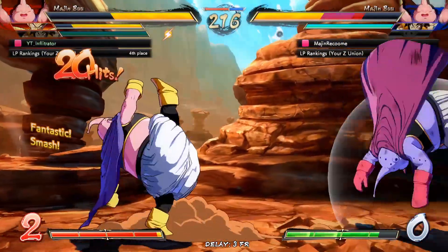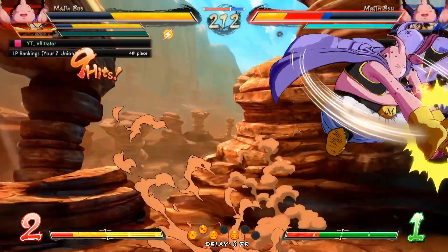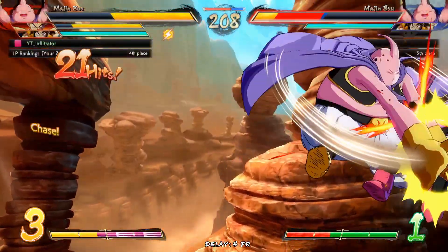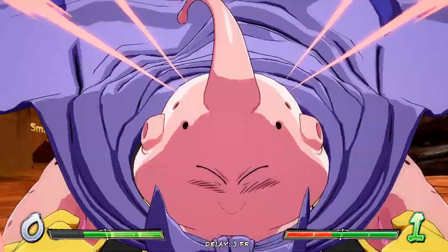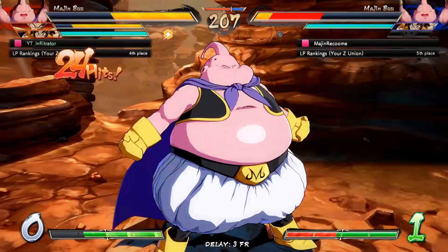I've learned quite a bit of Majin Buu combos at this point. Fat Toss is just an incredible Oki choice. We go for the optimal stuff here and Majin Buu should be dead. As long as I don't drop it — the level 3 is going to kill him. Our Majin Buu is doing so much work right now, it's crazy.